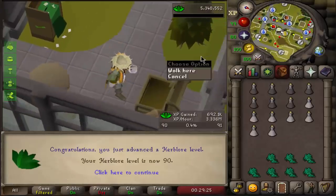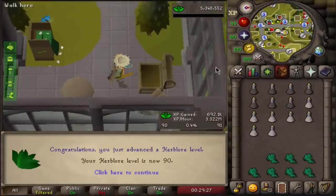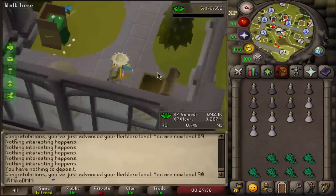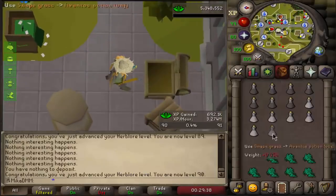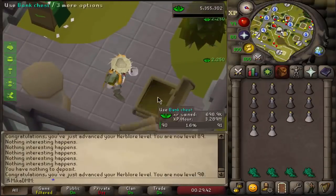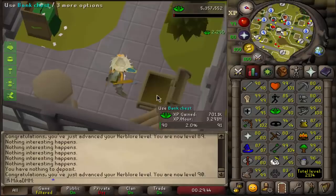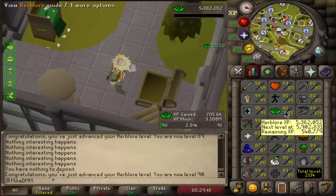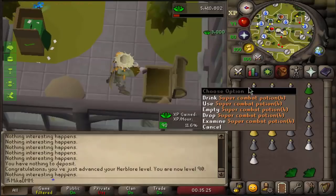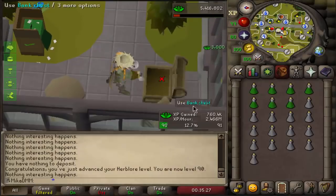90 herblore is accomplished, and now we can do the best — we can do super combat potions. On top of that, we can do the best overloads in raids, and I will be going for 100 raids for points. I'll still finish off all the potions I have in my bank. We are making our first super combat potions and we're going to be using those in raids. You take seven out and just make a bunch — I'll have 34, which is pretty much enough for 34 raids.